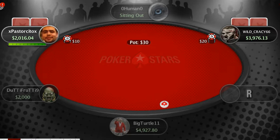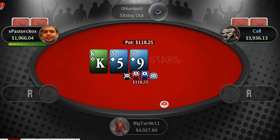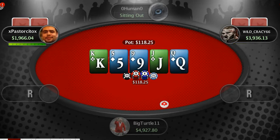We're down to three-handed, so the table is pretty much busting here. It's pretty easy to tell what Marcel's holding was and what big turtle's holding was in that situation. It's just surprising that Marcel made that terrible play, given the fact that big turtle definitely had at least two pair on that particular board. Ace-nine really couldn't have beat anything — there's nothing big turtle wouldn't have had, except for just a bluff. Not a very good play there by Marcel.